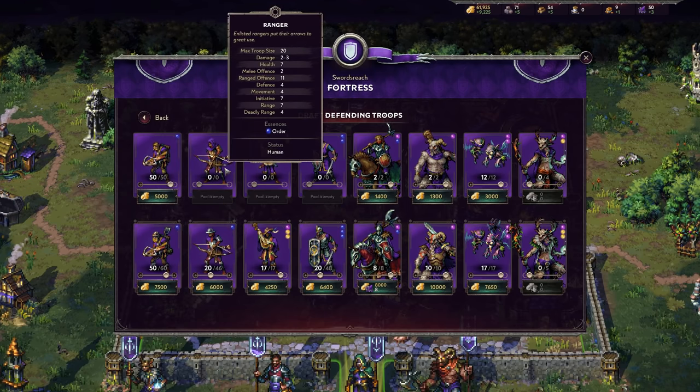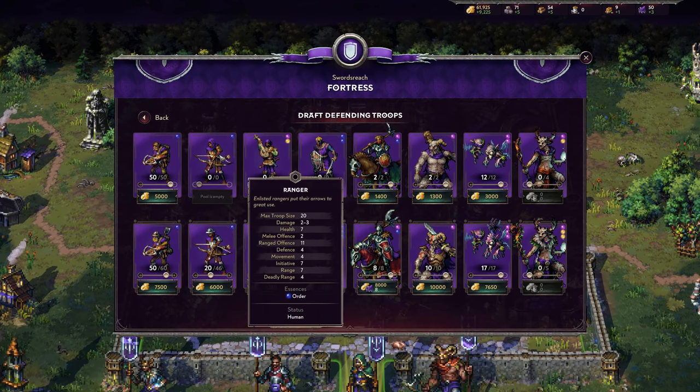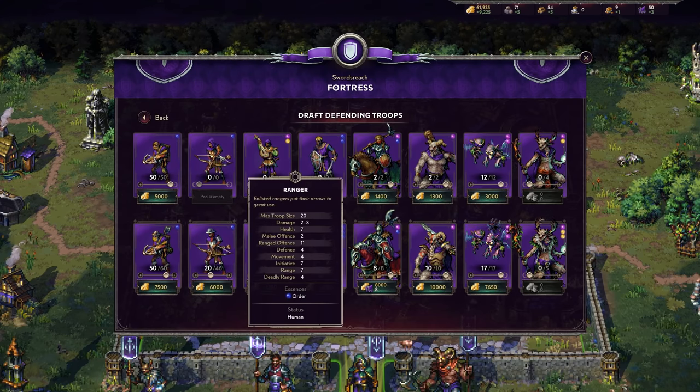The Ranger is your next ranged unit, available in a medium barracks — so around tier 2 or 3 depending on how you build. They do 2 to 3 damage, the same as Sappers, and don't have any abilities to start off. They've got a good range of 7 and a deadly range of 4, with a great ranged offense of 11.